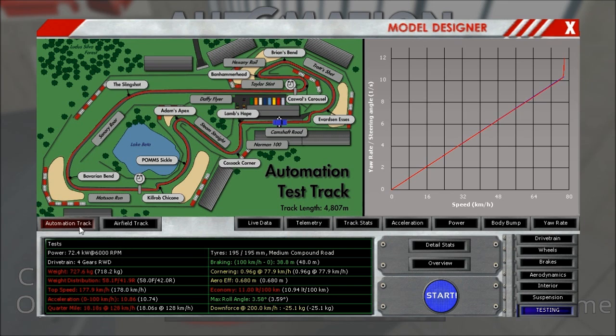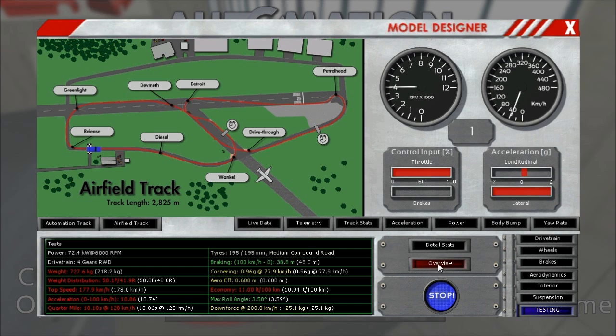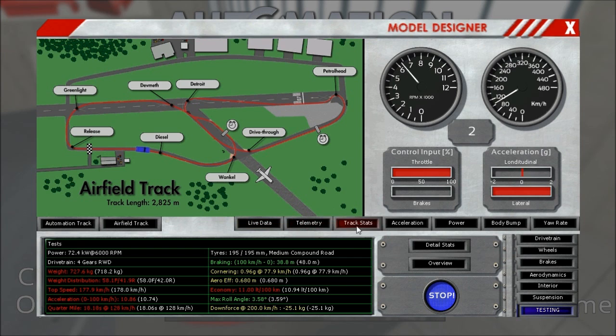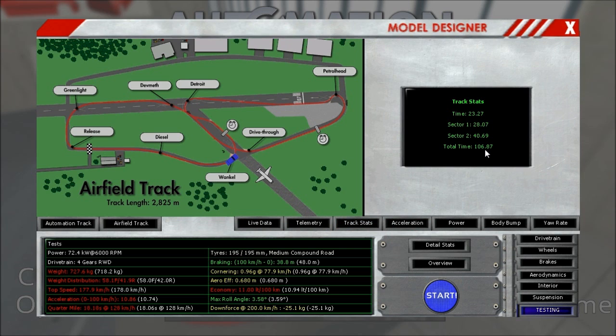Let's see how this one performs, maybe on the airfield track. Look at this shiny stuff — this is a certain track you might remember. It is not only an airfield track, it is THE airfield track, if you understand my meaning. So that is working the normal way. A lap time of 1 minute 47 is not really that good on that track, but it's 1940 after all.